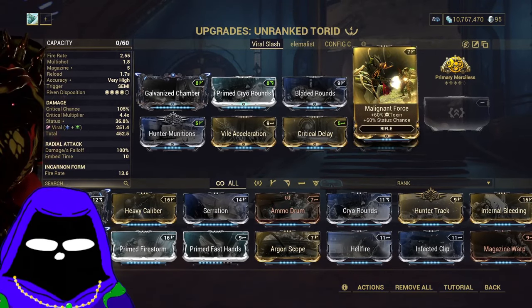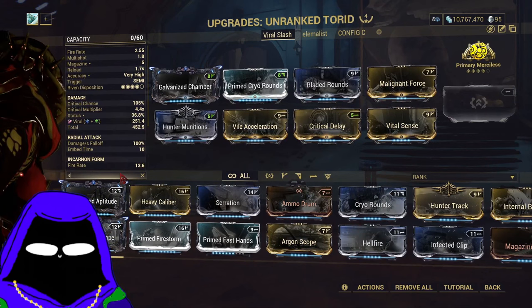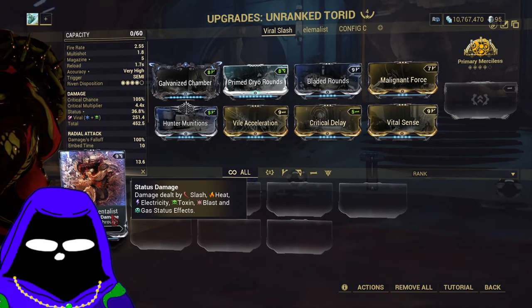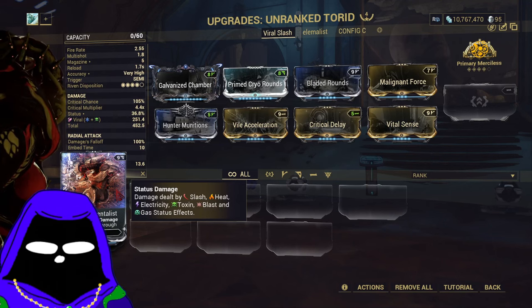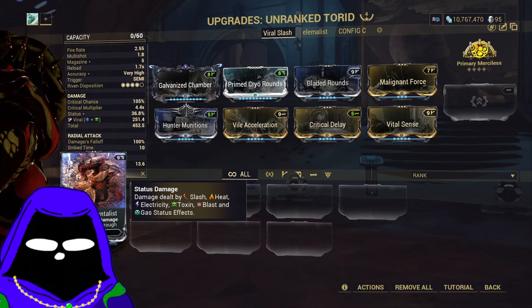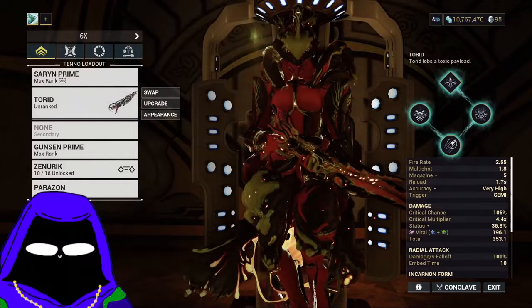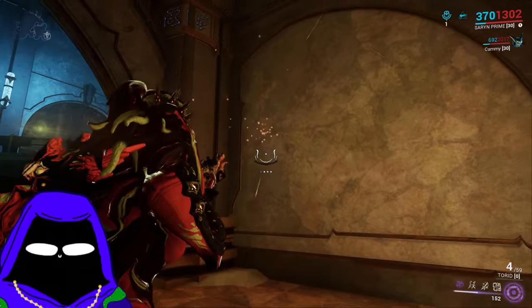I have elementalist on here — rifle elementalist — which is a new mod that gives status damage and punch through. Status damage means damage from slash, heat, electricity, toxin, blast, and gas status effects are increased. So how does the Torrid work? Very easy.